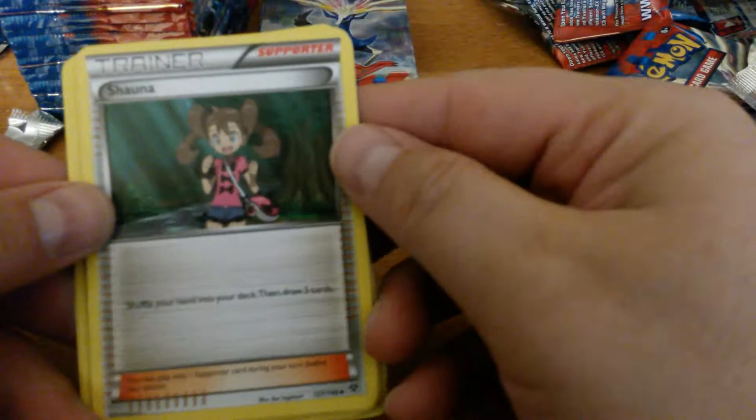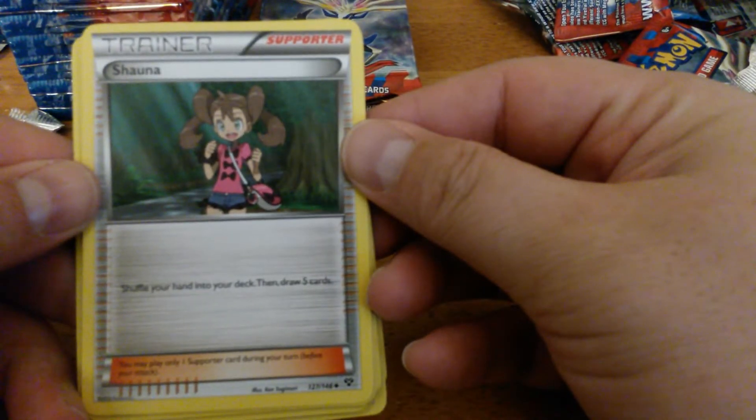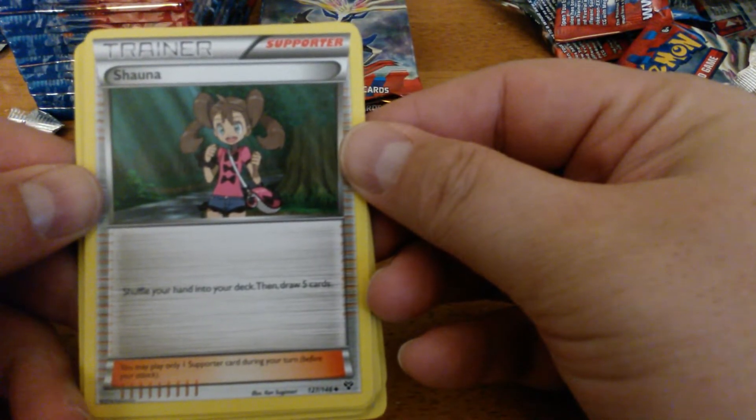Bibarel, Whirlipede. Shauna — new Supporter: shuffle your hand into your deck, then draw five cards. This is good to see play; just don't know how much.